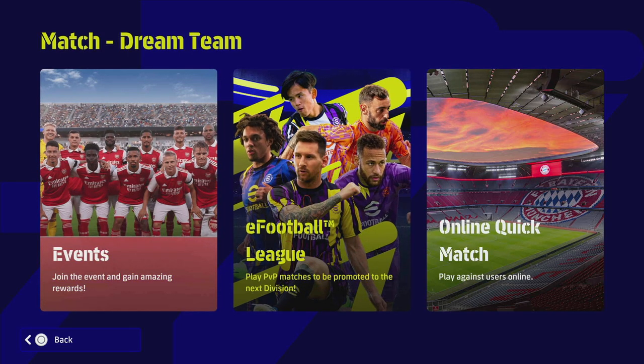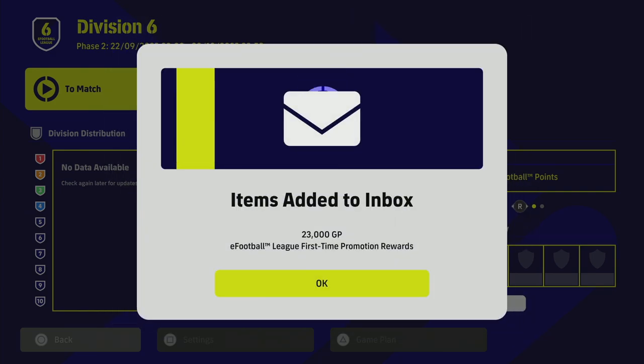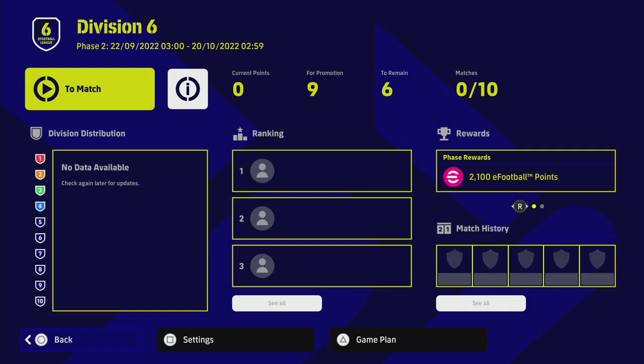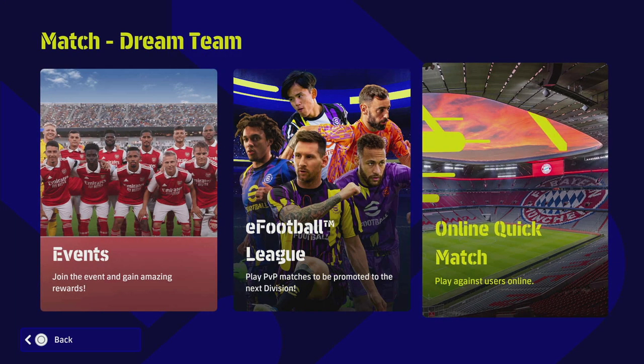As for the eFootball League, I just don't have time to play more than three or four games a day right now with videos and stuff, so I got relegated. I was in Division Three but got dropped back down to Division Six in Phase Two. Once you sign in you'll be placed back into whatever division the data puts you at. You get your inbox rewards, then have to start over from Division Six. This phase runs until the 20th of October — just under a month — so I'll really have to grind if I want to get back to Division One.